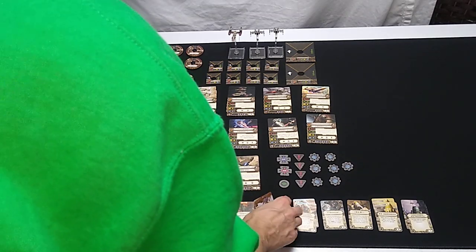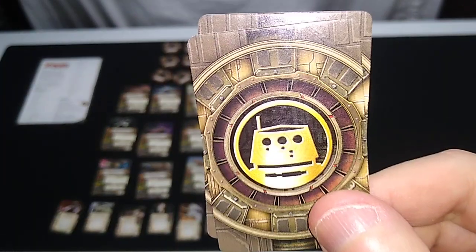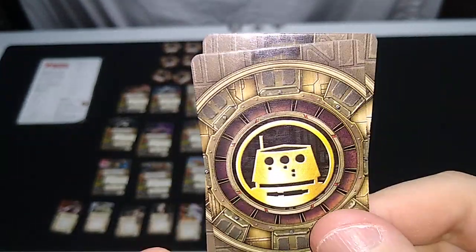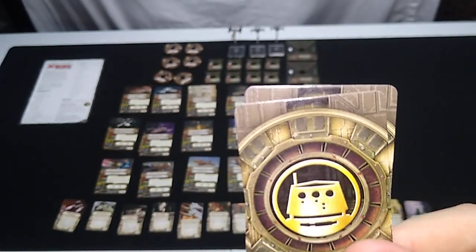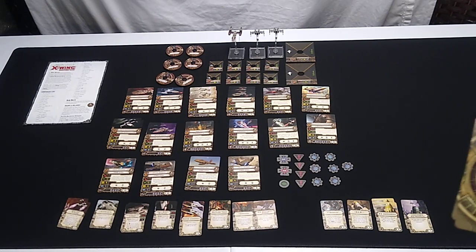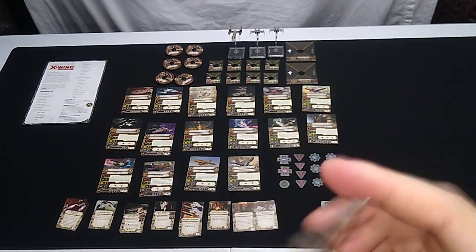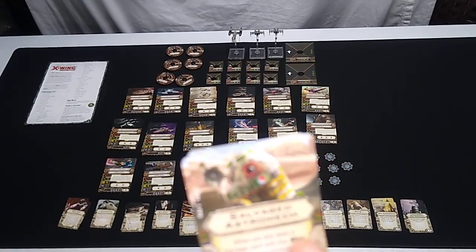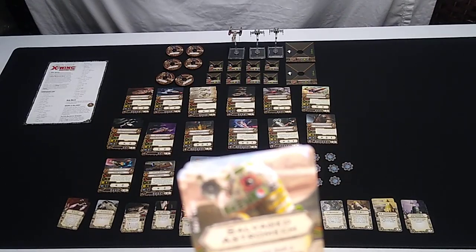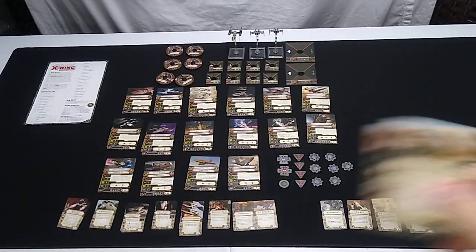Now we've got all these new astromech cards — but it's a different type of symbol: not the round-domed R2, but the R5 style. Two Salvaged Astromechs included, usable on any faction that allows them, two squadron points. When you are dealt a damage card with the ship trait, you may immediately discard that card before resolving its effect, then discard this upgrade card. I think there's an astromech counterpart that covers the pilot trait rather than the ship trait.